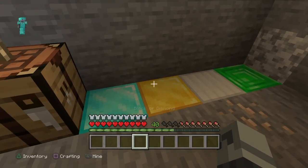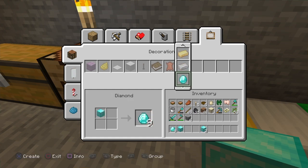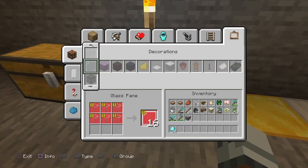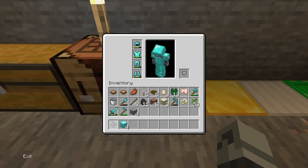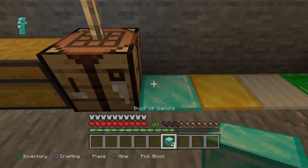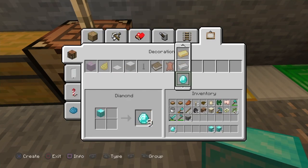To begin the glitch you're gonna need two blocks of whatever block you want to duplicate. So if you want to duplicate diamonds like I am, you would need two diamond blocks. You're then gonna want to put it into your inventory and not the hotbar, and then press pick block while at the same time pressing the right or left bumper.